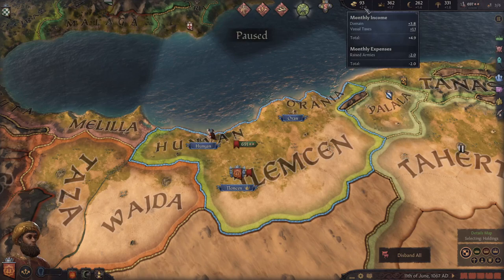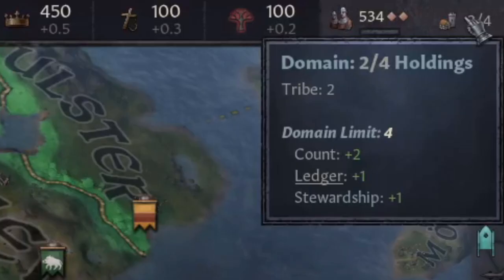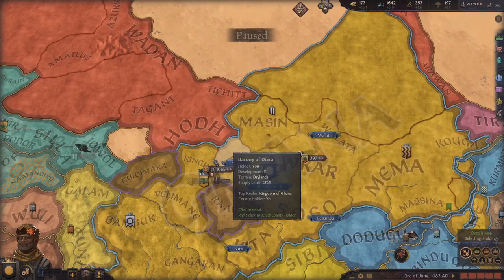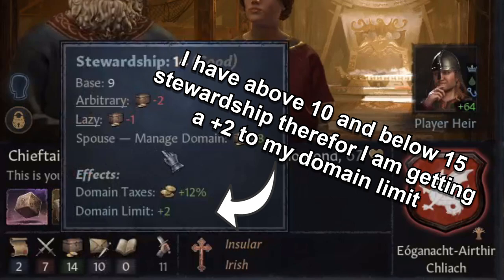This brings me to my next piece of advice, which is to increase your domain limit so that you can hold more counties and therefore make more money. Your domain limit isn't set in stone. When I start a game, my average domain limit is probably anywhere from three to six, and by the time I get to the late game I'd like to have it closer to 15. Increasing your domain limit can be done in various ways, but one surefire way is to increase your stewardship — every five points you add to your stewardship increases your domain limit by one.